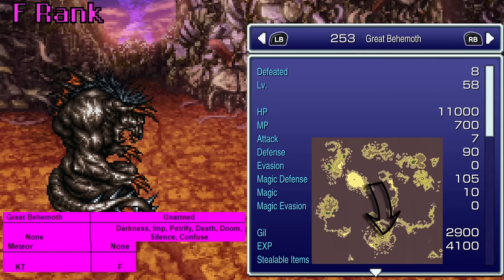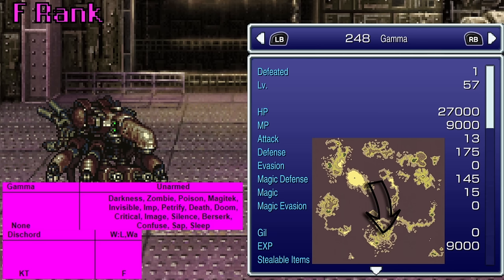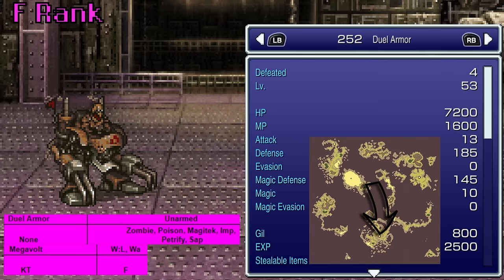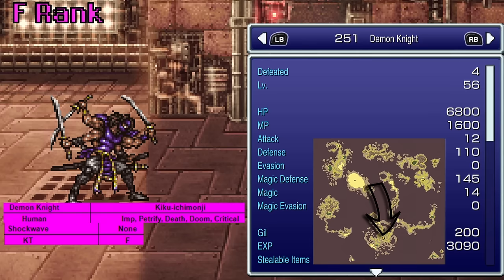Now we have the Great Behemoth. These guys are pretty tough — what do they teach? Meteor. Hey, that's actually not too bad, unfortunately you have to get all the way here to get it. The Gamma teaches Discord — so he's either going to punch something or make their levels go in half. Fortis teaches Fireball, actually not terrible, but there's absolutely no reason to go all this way just for Fireball. The Dual Armor in Kefka's Tower teaches Megavolt — at least he's weak to lightning and water. The Demon Knight teaches Shockwave, actually not terrible, but there are so many better things at this point.